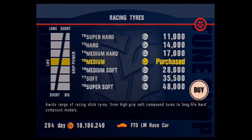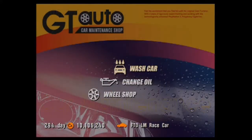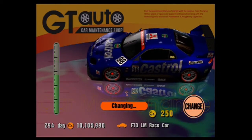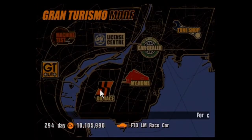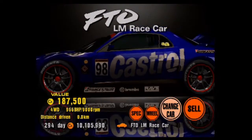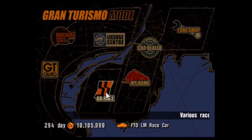920 horsepower, holy shit. Yeah, in an FTO. Look how tiny it is. It looks cool though. I like the FTO. It's a cool car. I like the FTO LM edition even more because it's a cool car. Anyways, 966 horsepower, 4WD. It says 'cash travel' on the side of it which means it's going to be quick, obviously.